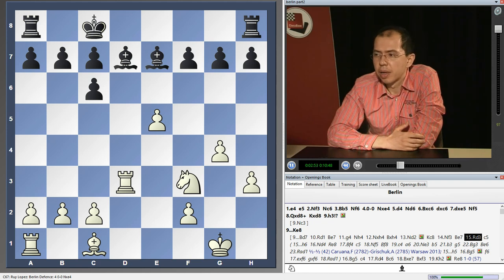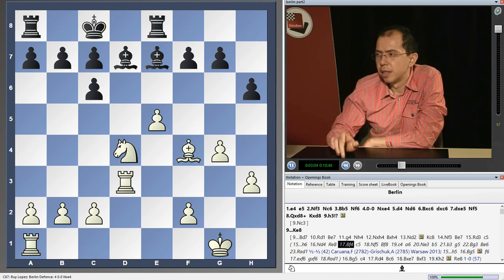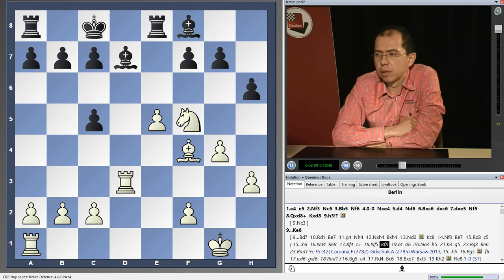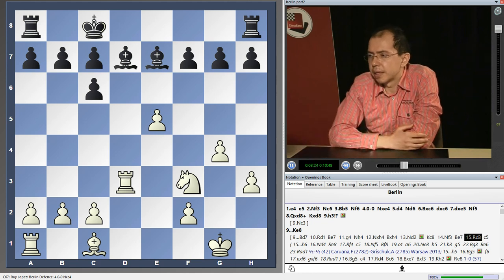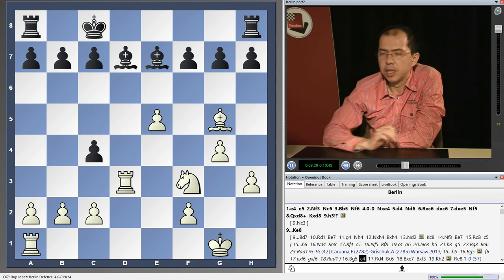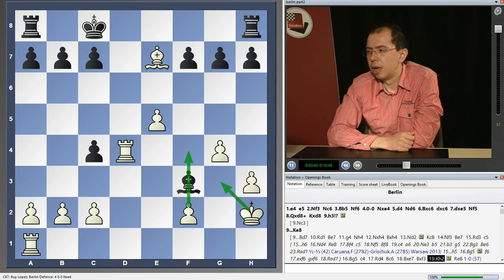It seems that black is having some problems in this position. Grisha played h6 here - Knight d4, Rook e8, Bishop f4, c5, Knight f5, Bishop f8 - and looked to be in control, although in a slightly passive way, and white could be pressing in this endgame. In a later game against Caruana, Negi tried c5, Bishop g5, c4, but this did not look positionally sound. After Rook d4 and King h2, white got a very serious advantage and went on to win a nice game.